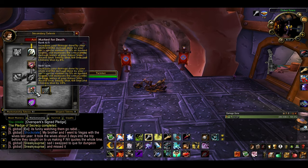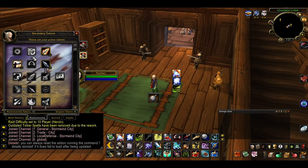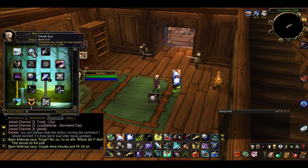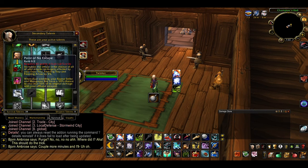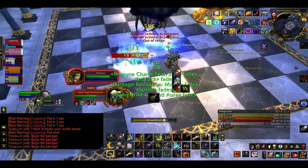The other best option is a mix of Marksmanship and Survival, picking up strong early talents such as Careful Aim, Lethal Shots and Mortal Shots in Marksmanship, and then going as far down as you can in Survival. If you go that route, you basically ignore hunter shots like Aimed Shot or Explosive Shot, and focus completely on tinker-only spells — an approach that appeals to me personally and seems to yield very high damage.